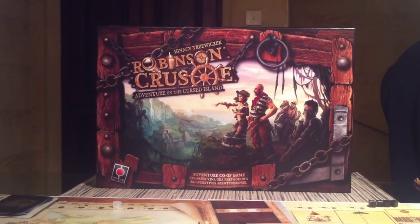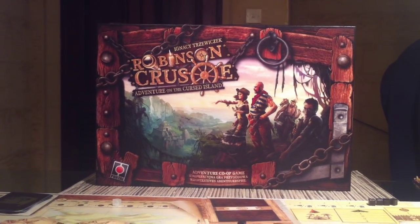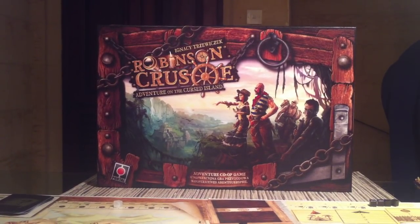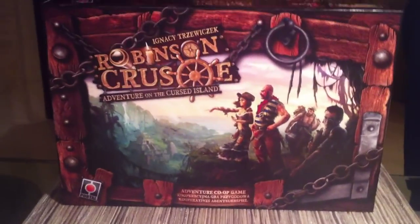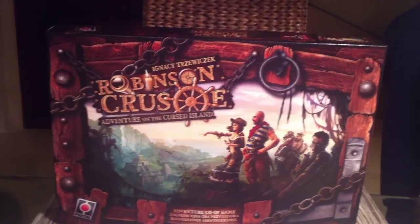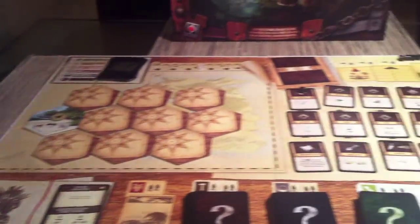Hi everybody, it's Richard Hamm. Today we are looking at the latest game from Ignacy Trez, from the really talented designer of the excellent Stronghold and the absolutely amazing Pret-a-Porter. This is his latest game. It is a cooperative island adventure with really strong thematic elements and strong storytelling for one to four players. And it's a big game with lots of stuff going on, lots of moving pieces. We're just going to jump right in and kind of walk you through a few turns and see what it plays like.